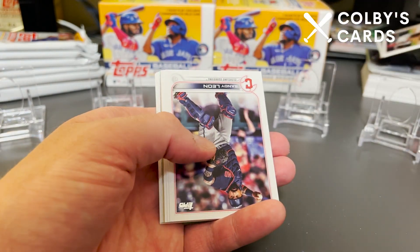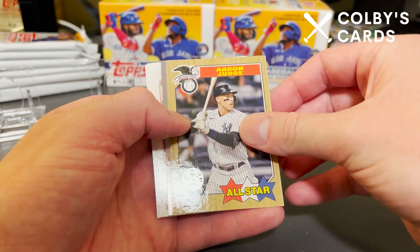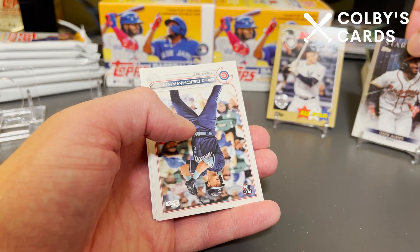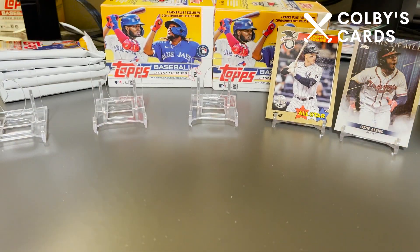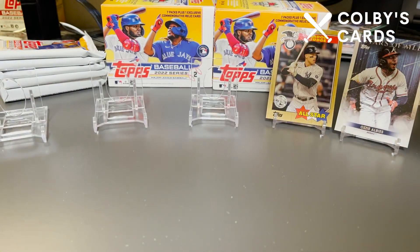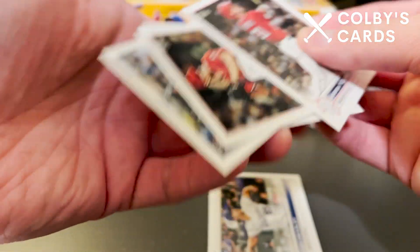I'm going to go pretty quickly through a lot of the base here. Of course they're all flipped the wrong way. We do have an Aaron Judge '87 All-Star card, and then we also have our Stars of MLB — Ozzie Albies. I'll set these off to the side. We get one Stars of MLB in each pack. We do get a couple rookies here as well. I did buy one more hanger box of Series 2 and I got a couple short prints technically. This one looks like a different image but it ends in 47.